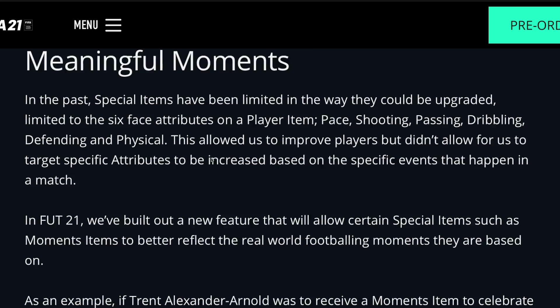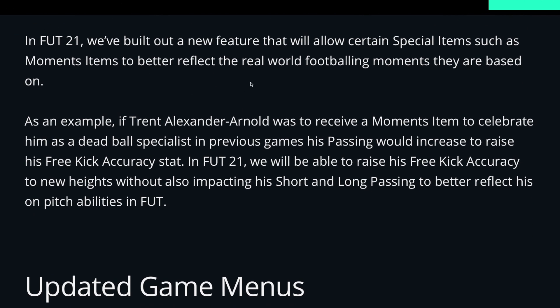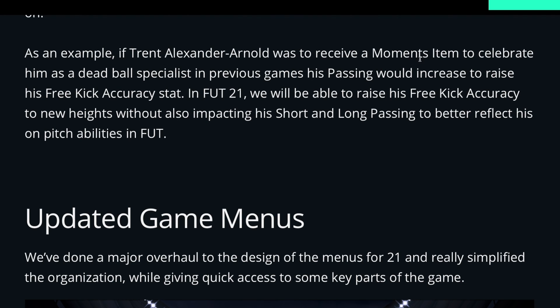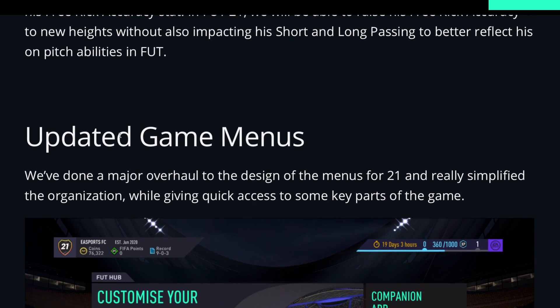Now for Meaningful Moments — in FIFA 21 they've built a new feature that will allow certain special items such as moments items to better reflect the real world footballing moments they are based on. As an example, if Alexander-Arnold was to receive a moments item to celebrate him as a dead ball specialist, in previous games his passing would increase to raise his free kick accuracy stat. In FIFA 21, they'll be able to raise his free kick accuracy to new heights without also impacting his short and long passing, to better reflect his on-pitch abilities.